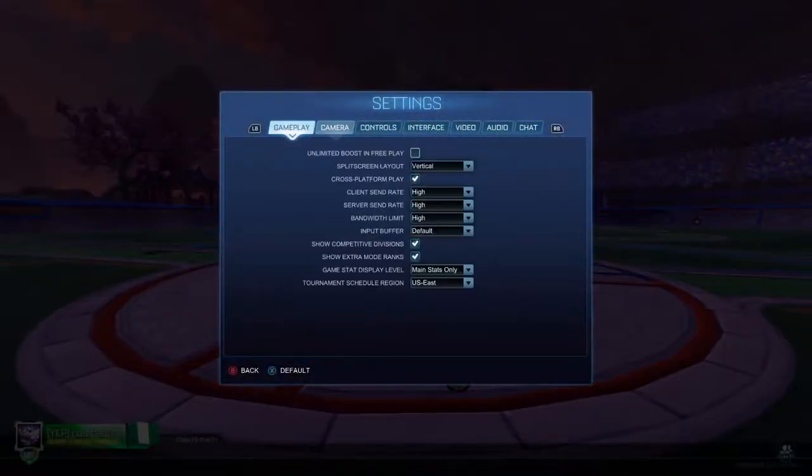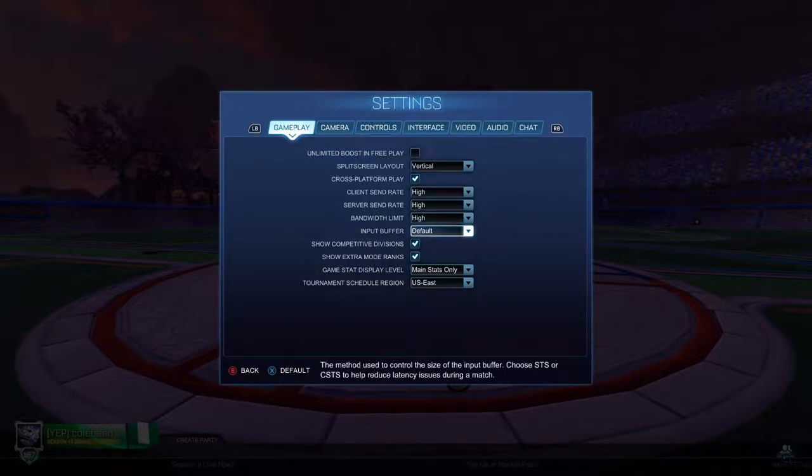Next thing I'd look at is the client-server send rate settings. I haven't really had much luck with this in the past when I had bad internet. But if you're having potential internet issues, you can try changing the input buffer and messing around with these settings — it may help in your situation.